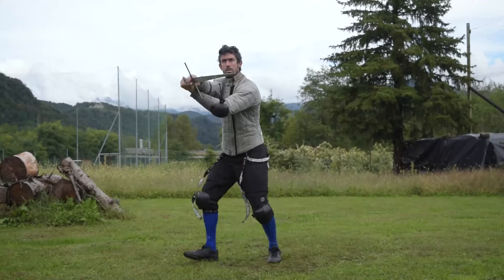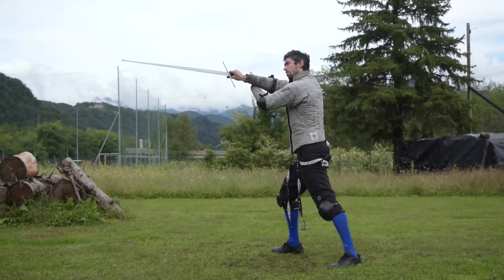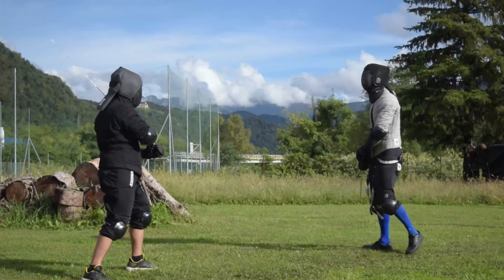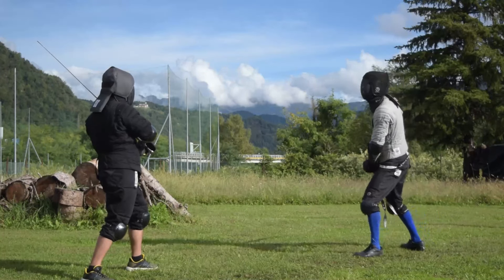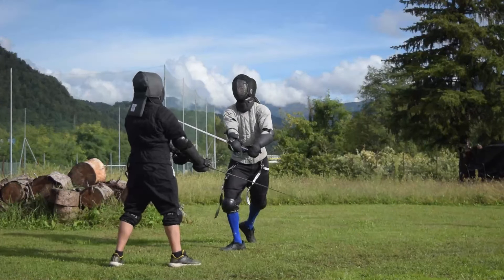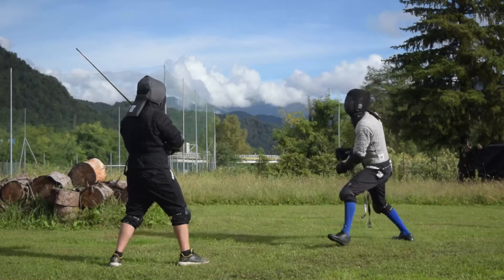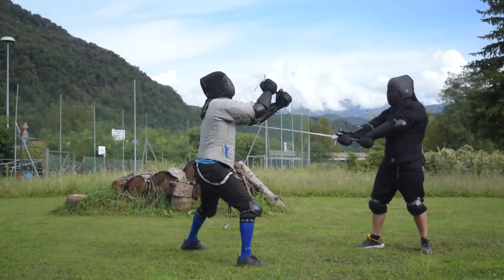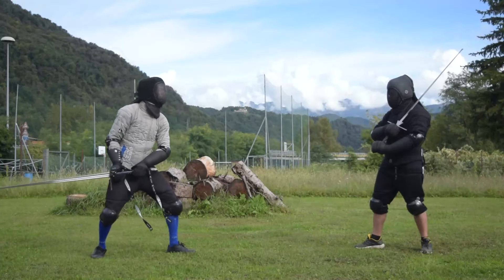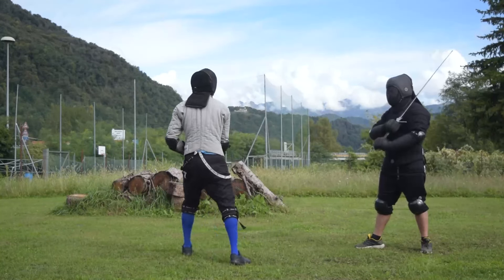The second attack is a high right thrust, which is meant to close the line of Posta di Donna Sinestra. This attack requires a little bit more movement — it requires a side step toward the right — but again it is useful to close the line of this other high Posta, which threatens with a Roverso Offendente. This attack is harder to land, but it opens up the chance to land an easy Fendente on the newly formed opening if the opponent parries it.